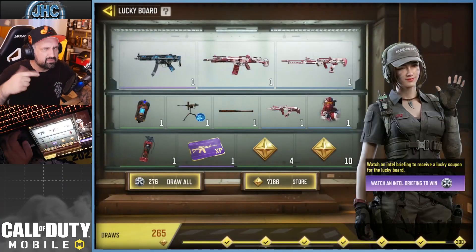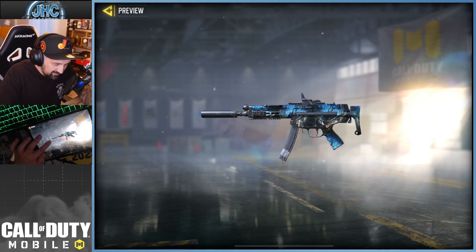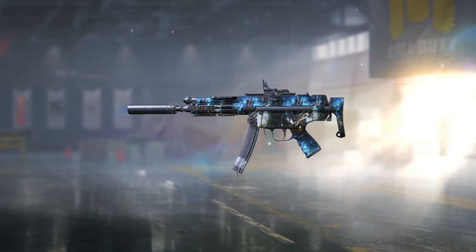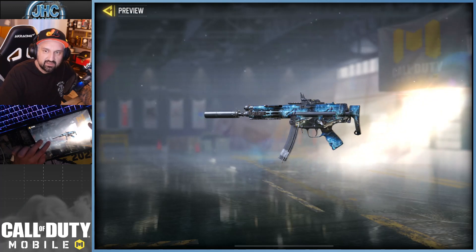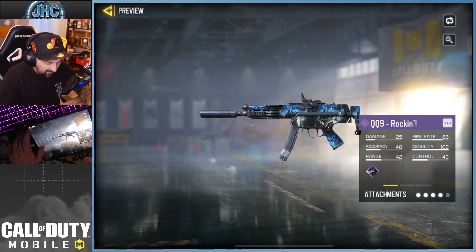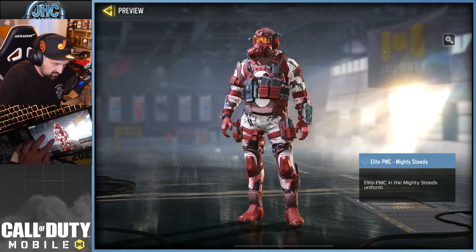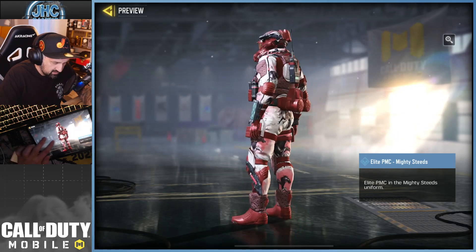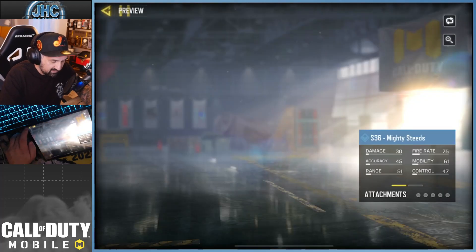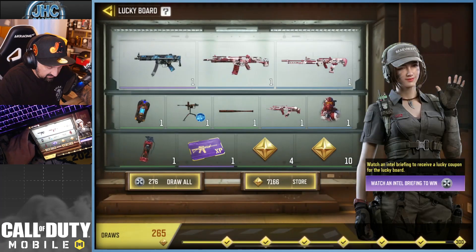Now we're gonna check out the lucky board — I'm gonna spin at the end of the video. The epic weapon this season is 'Out of This World' — it's a rock show. An animated guitar player with fireworks in the background, a dude rocking it on stage. I think it's awesome. I love this skin. The soldier is called Mighty Steeds — it's red and white, probably going with the flowers and Chinese New Year theme. We got LK24, S36, a baseball bat, and maybe the cryo bomb. The epic weapon is definitely top tier for me.